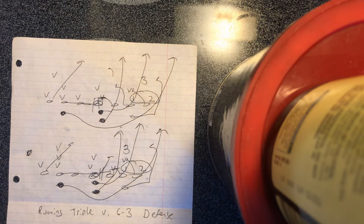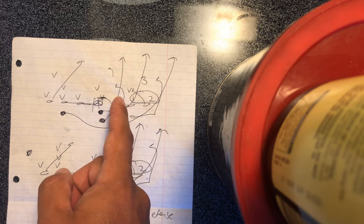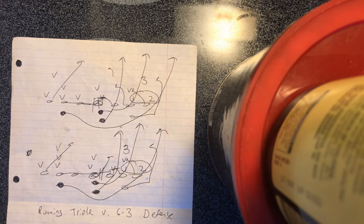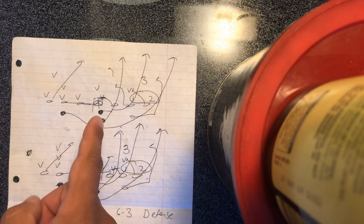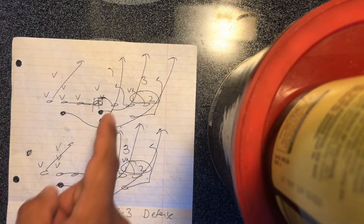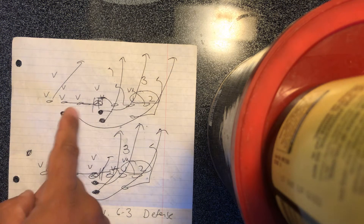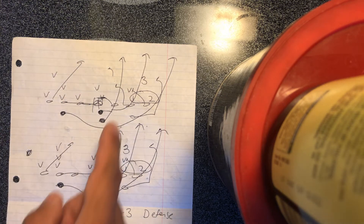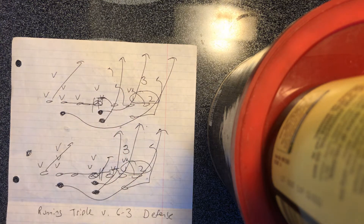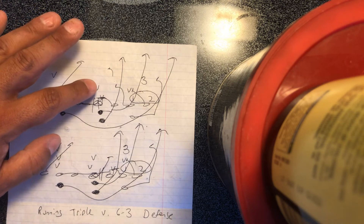To the shade side, the action starts at a 3 technique. If the guard's uncovered, the call defaults to the center. If there's a 1 technique, the center makes an ace-ace-ace call, snaps the ball, gets his right knee through the crotch of the 1, the guard gets his left knee through the crotch of the 1 — same hand, same knee, toes go north. The backside scoops, backside receiver cuts off, and the ace call tells the tackle inside because there's a mic, and he'll get his left knee through the crotch of the mic.